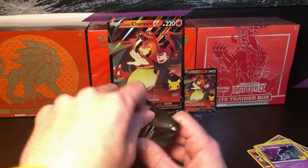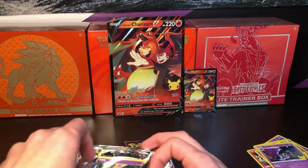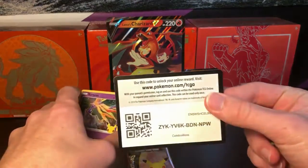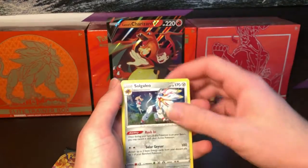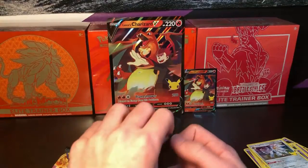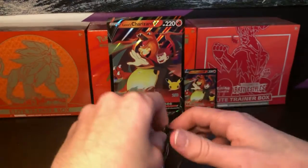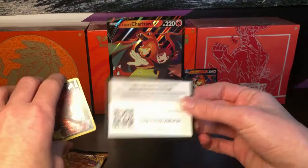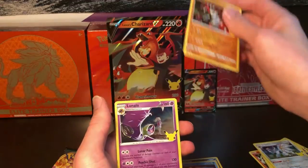Next Celebrations pack — let's see what we can get. First out the Xerneas, then Yveltal, the Zekrom, and the Solgaleo — nice. Now I don't really know the prices of any of these cards except for the Umbreon and the Charizard. So if we get something crazy, y'all let me know. Next pack: first out is the Yveltal again, then a code card, Yveltal, Palkia, the Groudon, and Lunala.